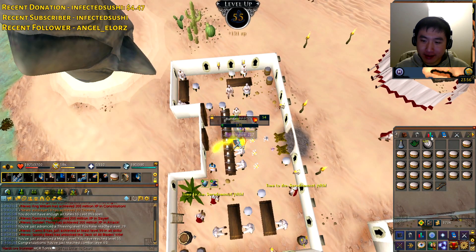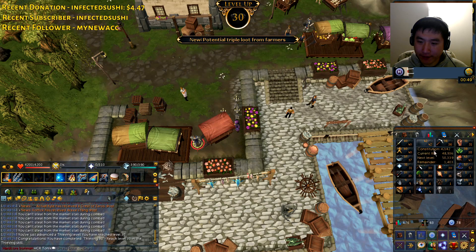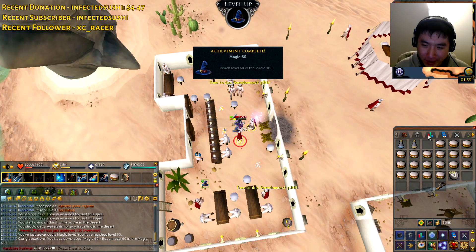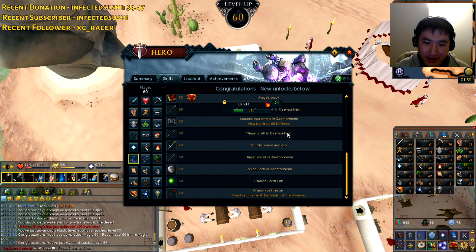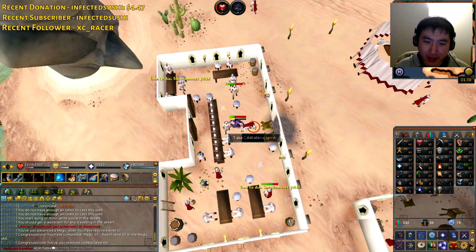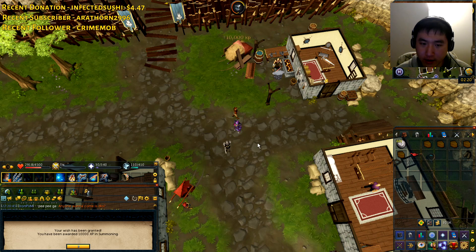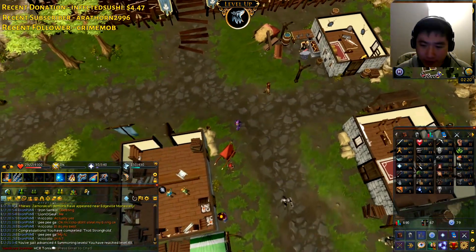55 magic which means I can start Alching. What do we get for 30 thieving? The Troll Stronghold quest — that's awesome. 60 magic finally — that means I can access Gothic staff. There's no reason to be here anymore until I get Gothic staff; I'm probably gonna do the rest from the Abyss. Gonna rub them both on summoning — 43 summoning, nice.